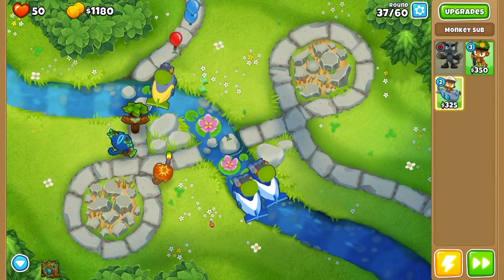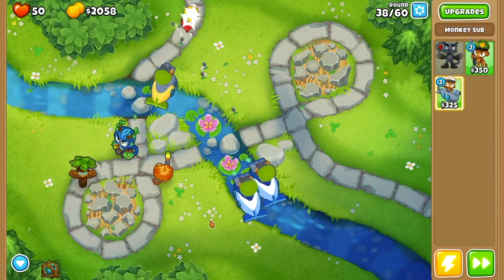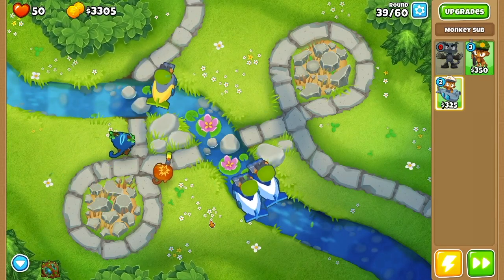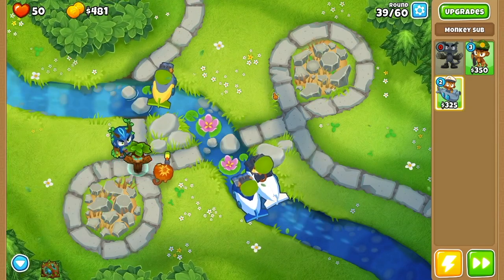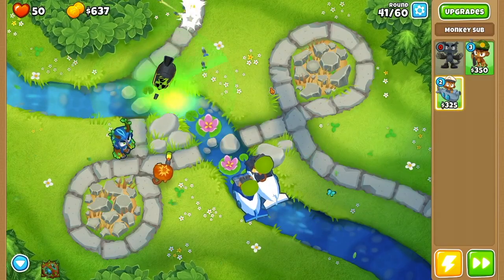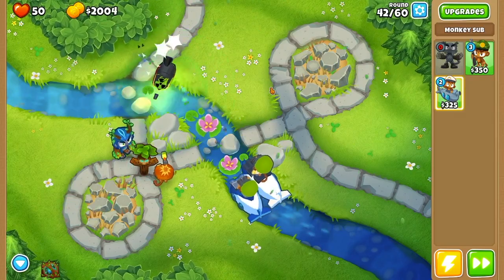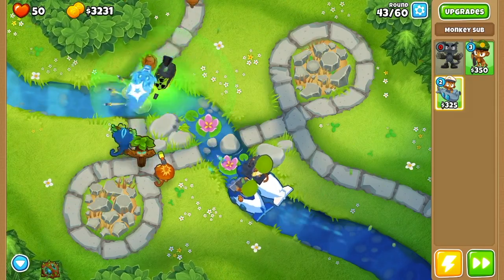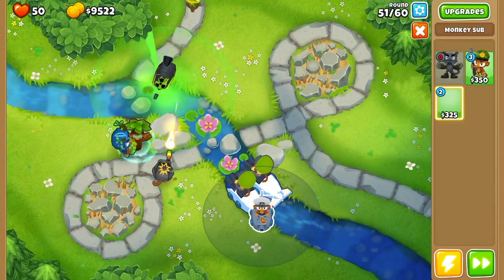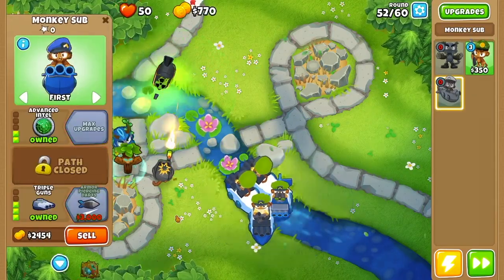Next we are going to upgrade our first submarine into a 2-0-4 for extra damage on round 40, then upgrade our second submarine by the entrance into a 4-0-2 so it can reveal all camo balloons and pop lead ones. Now that we have our 4-0-2 sub by the entrance, we'll upgrade our third sub into a 2-0-4 for extra damage, then upgrade our sniper into a 0-2-4. Finally, we'll place two more subs in the bottom right and get both into 2-0-4s — and this is all we'll need for the rest of this run.